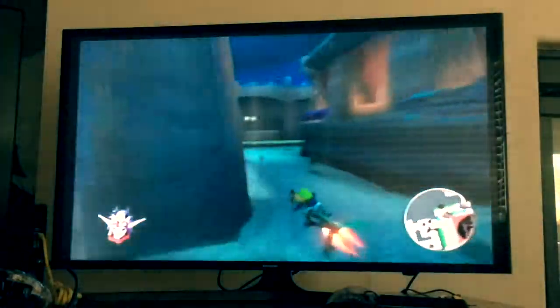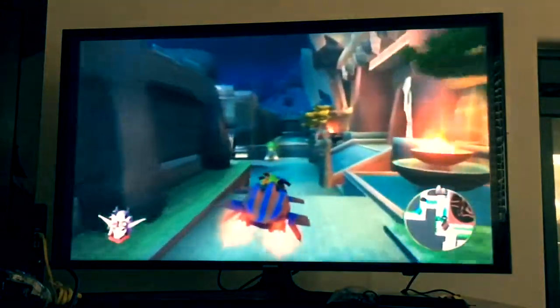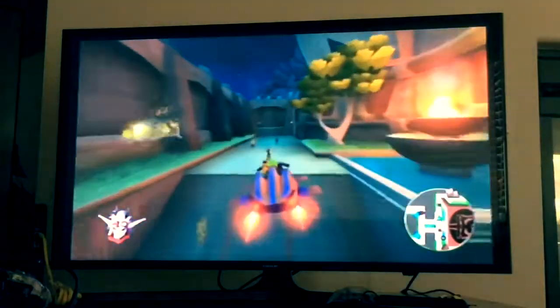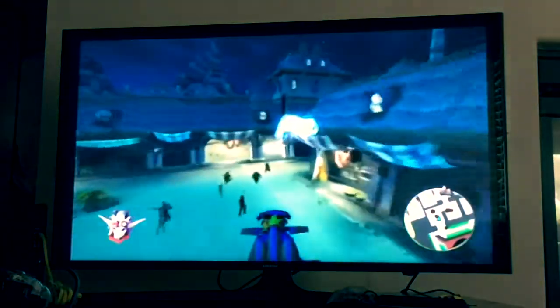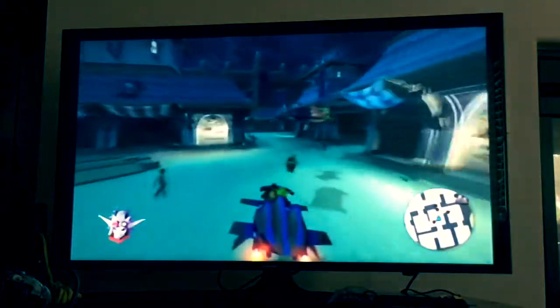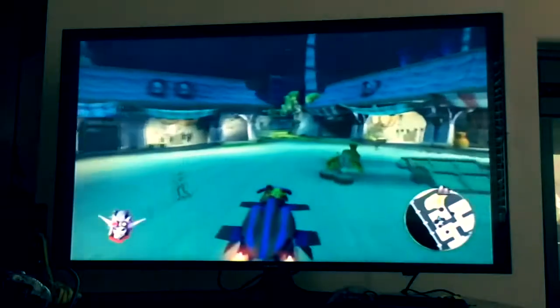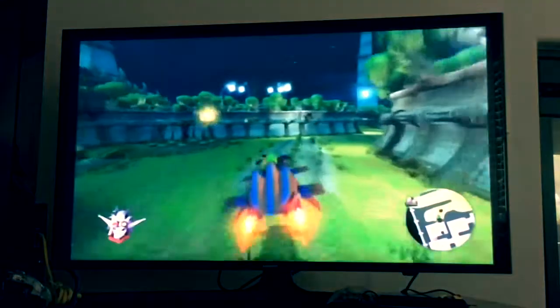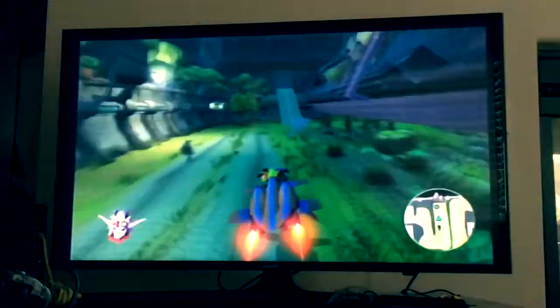You also get the jet board here. I just turned way too early there. So yes, you get the jet board. Let's make our way to Haven Forest. Watch this — I love doing that sometimes. You just go into the high zoom and just take out a small zoomer. It's fun.